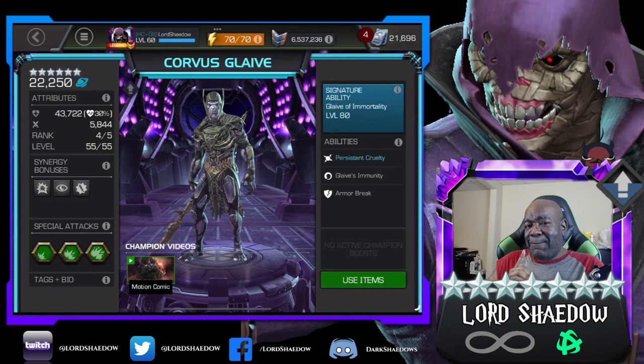Corvus is not bleed immune, but he doesn't take any damage from bleed — same thing with shock — which means they can trigger my Willpower. I thought that might work. Ant-Man Future may have a mechanic against nullification, but Corvus does a nice armor break. Against Nimrod, the armor break doesn't really do much, but against Ant-Man Future it's very useful.